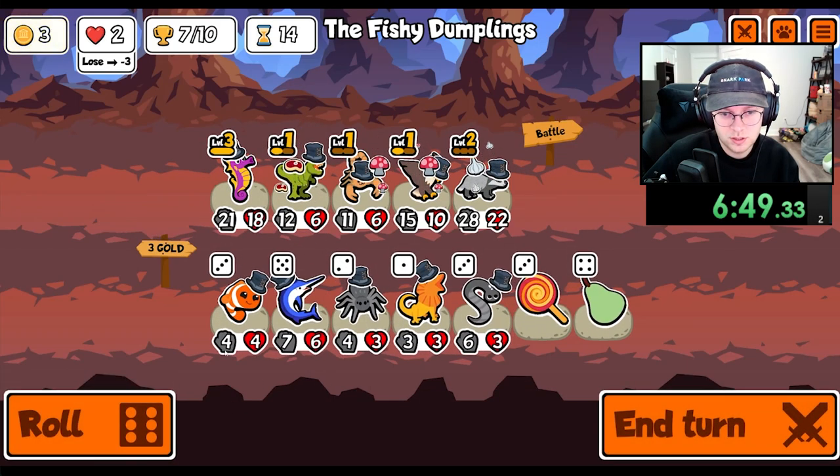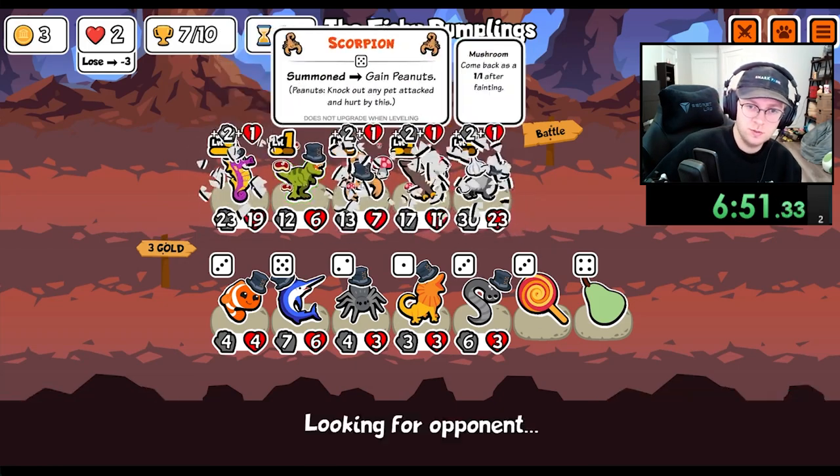Because the scorpion's strong enough to get kills, and then it spawns the one with the nuts to get them.